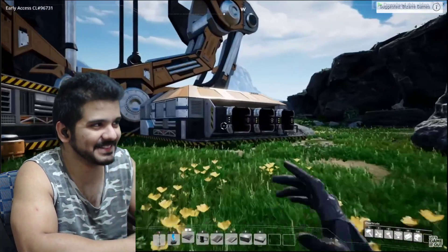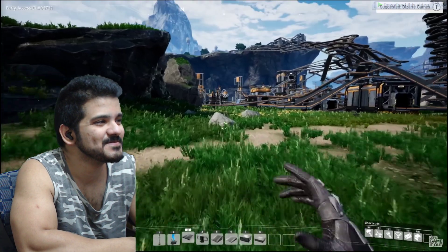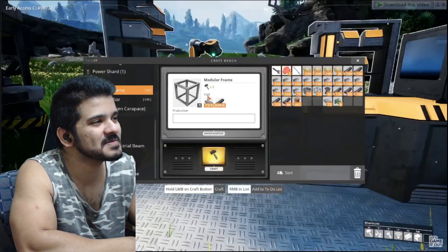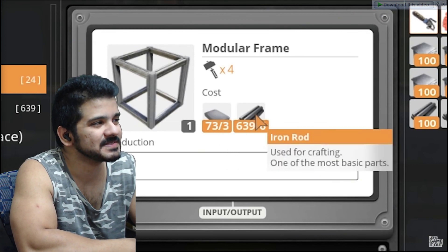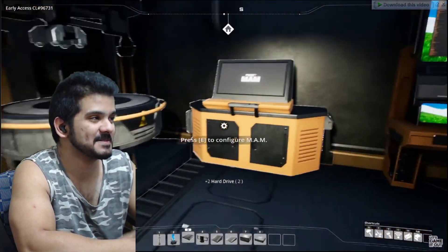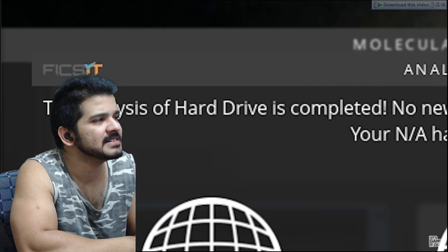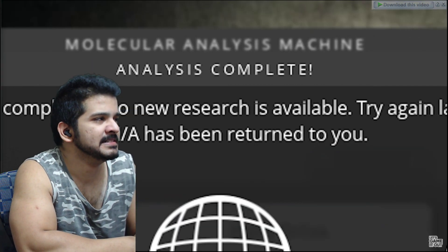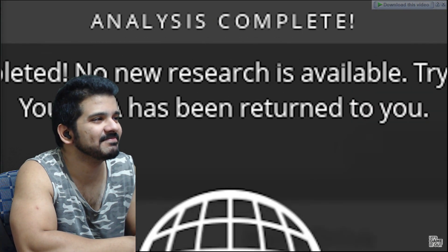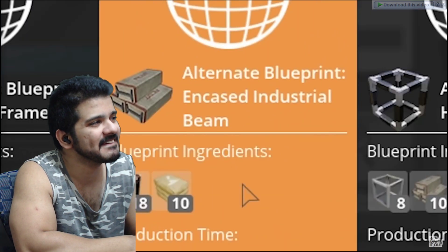So let's get started - it shouldn't be that hard. We also have to give the space elevator some stuff, including motors as well as modular frames. We don't quite have 500 modular frames, but it shouldn't be too hard - to make modular frames all we have to do is combine reinforced iron plate and iron rods, which we can also automate. I almost forgot about those hard drives - start analyzing that, tell me something amazing. The analysis is completed. 'No new research is available, try again later after further progress. Your hard drive has been returned to you.' But then it offers me an alternate blueprint.